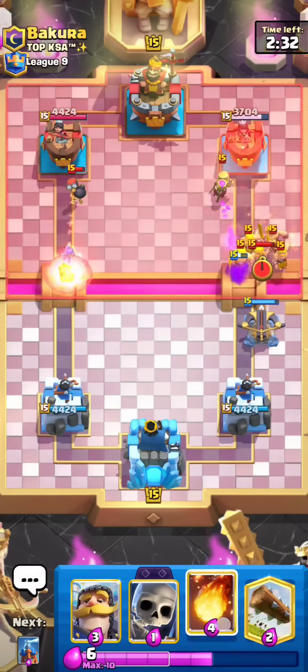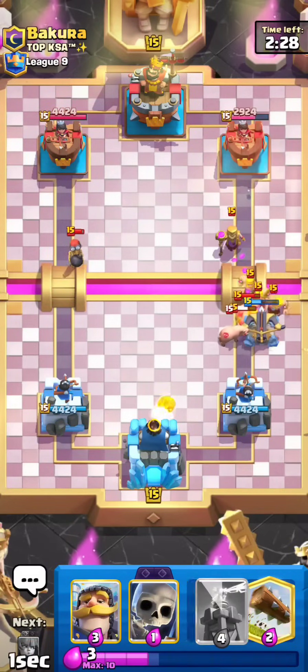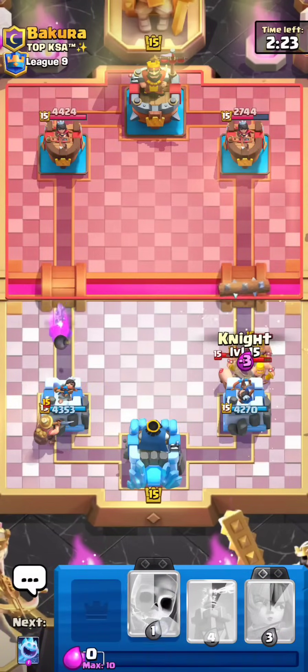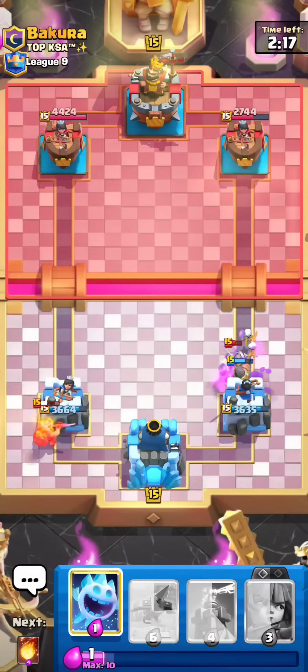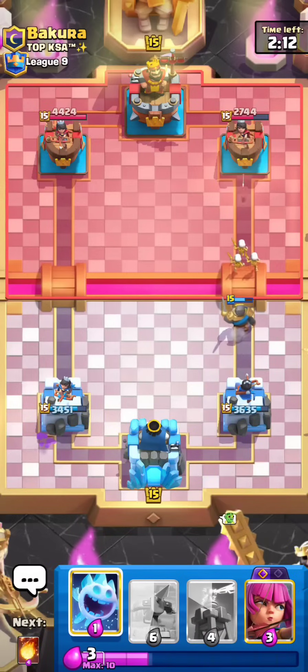He goes for a low Mother Witch. I'm going to ignore all of this. Let me try and hit the Mother Witch and Barbs with this Fireball. Looking like a very interesting deck here. I hit only one Barb — that's really awkward. I left a Knight for the right side, I think. Evo Skellies as well for the Wallbreakers. I think I'll be able to survive. Yeah, that actually does full defend. Honestly, we are still going to come out on top. I'm pretty happy with the way that worked out.